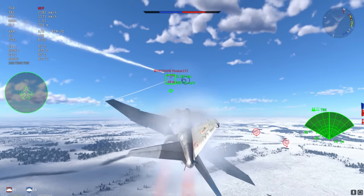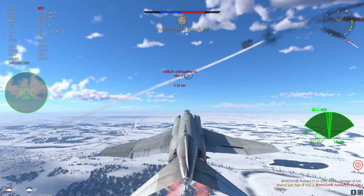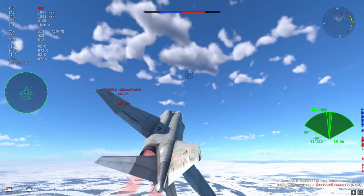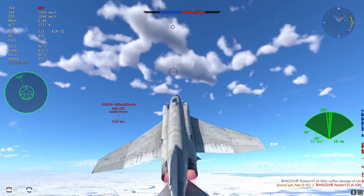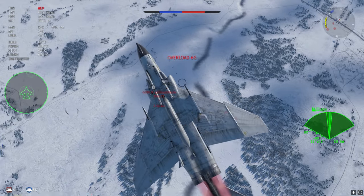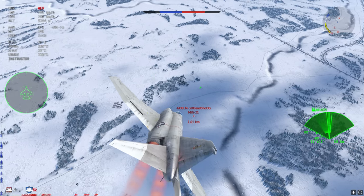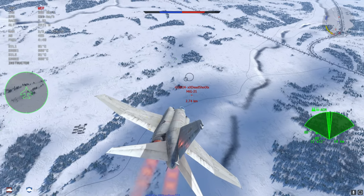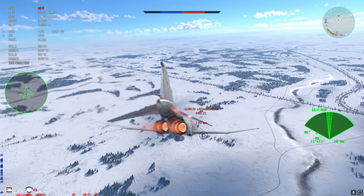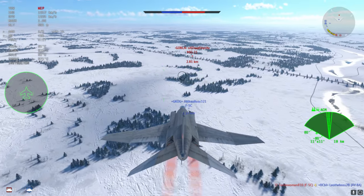I try to replicate the AIM-7D kill on the MiG-21, but it's traveling way too fast — it's a speedy boy. This MiG-21 eventually goes off to the edge of the map and back to the airfield, and that's pretty much all there is to this match. You can see the way I'm playing this plane is not as a frontline fighter, but as a support fighter, and that is the meta a missile bus needs to follow.